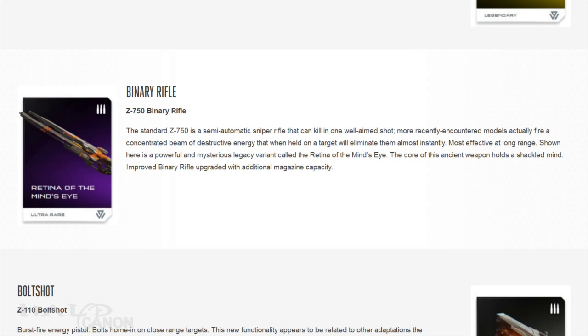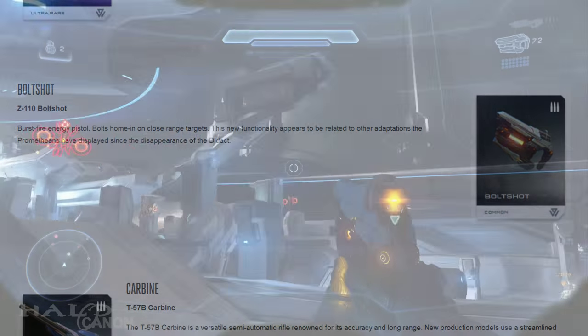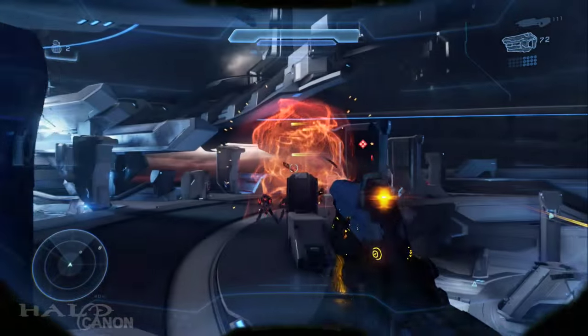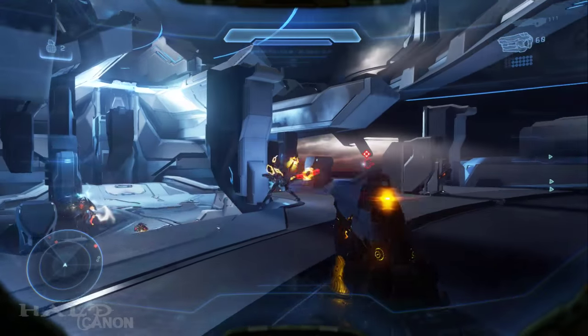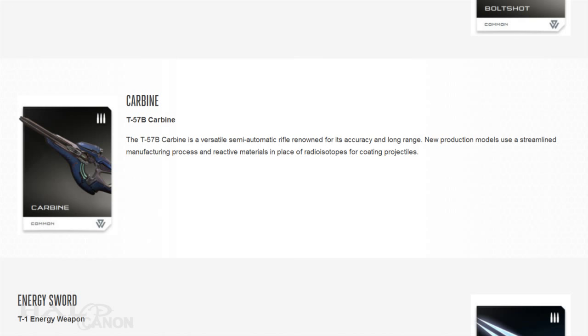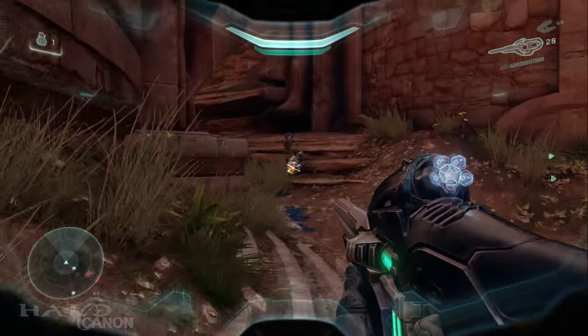The Retina of the Mind's Eye variant has increased magazine capacity. After that, we have the basic Z-110 Bolt Shot. No longer the pocket shotgun of Halo 4, its Halo 5 incarnation now burst fires, with shots actually tracking their target. The description notes that the changes seem to be related to other changes in the Prometheans following the Didact's disappearance. Next up is the T-57B Carbine — the carbine in Halo 5 is, like so many other weapons, a new variant.